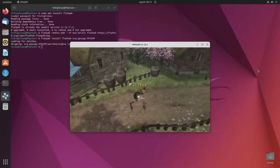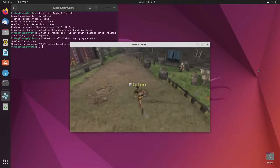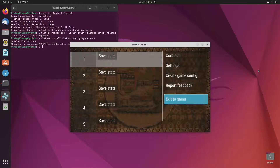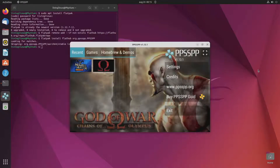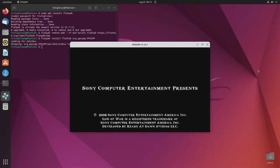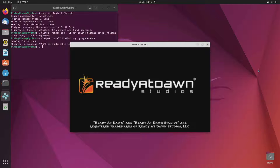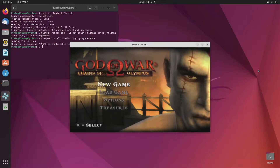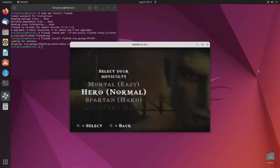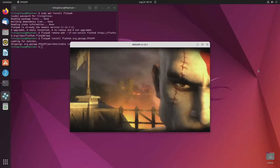Just running around in the village you can see that this is okay. But when you want to play God of War then that's really a problem. With God of War it really helps to have Vulkan. And you can already hear from the sound that it's having severe performance issues.